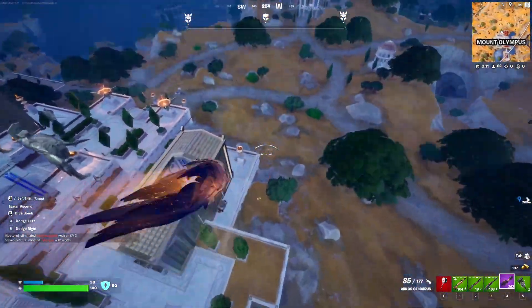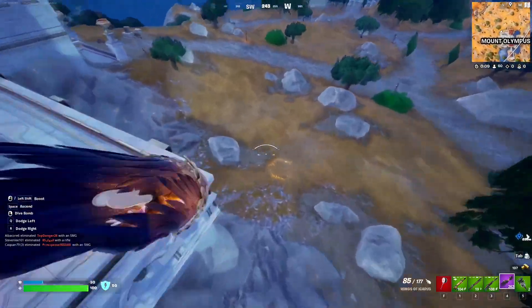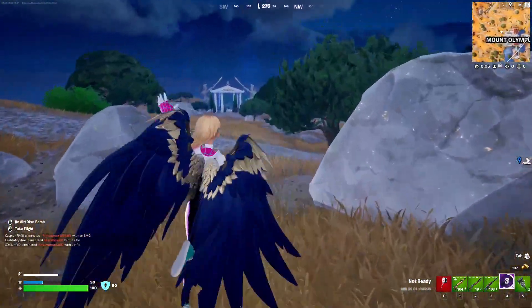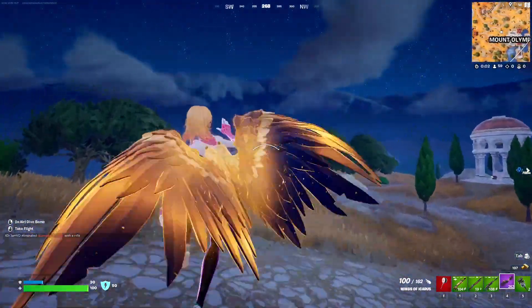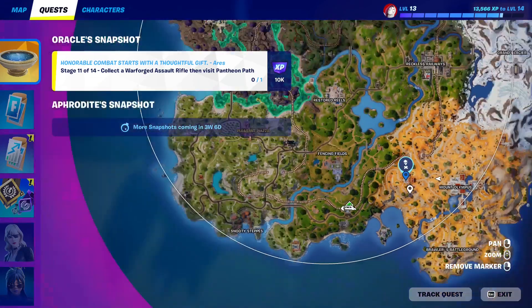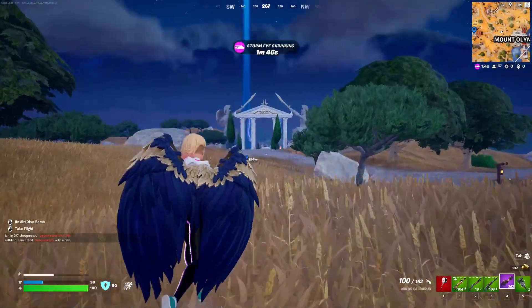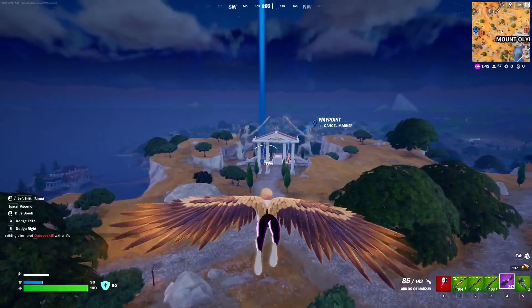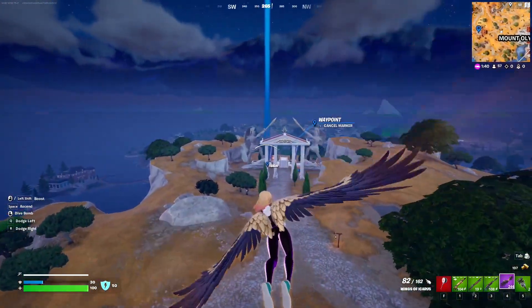Oh my god, I misclicked. No problem, we're just gonna run a little bit and then fly again. So that's the Pantheon Path by the way — let me just ping it for you on the map in case you don't know where it is. It's going to be west of Mount Olympus, as you can see. All you gotta do is make your way there with the weapon.